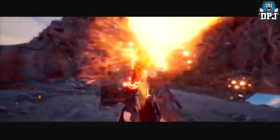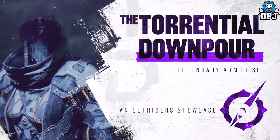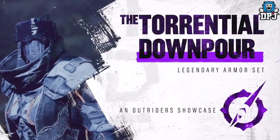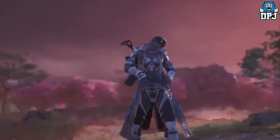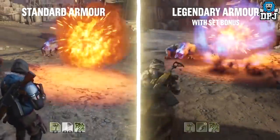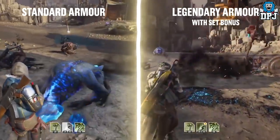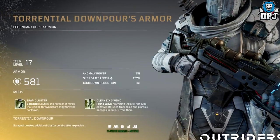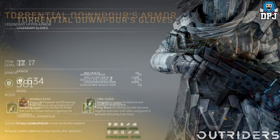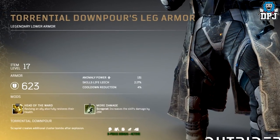Next is a five-piece armor set for the Technomancer called the Torrential Downpour. Wearing at least three pieces gives you the bonus: Scrapnel creates additional cluster bombs after explosion. The Scrapnel is an anti-personnel explosive that can be dropped or thrown as a proximity device — when an enemy approaches it pops apart and bursts into hundreds of pieces, damaging all targets in the immediate vicinity. This set applies even more bonuses on top of that.